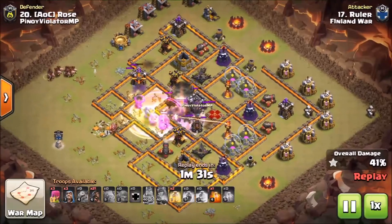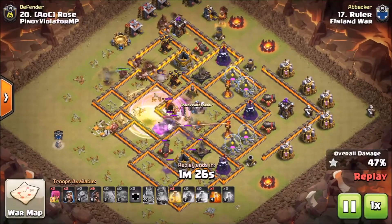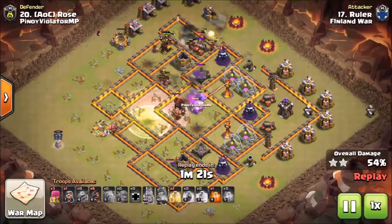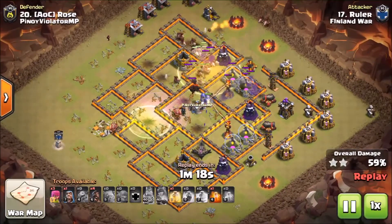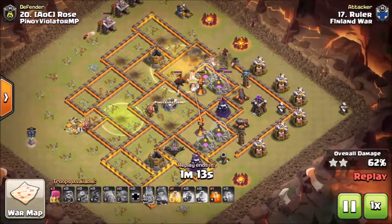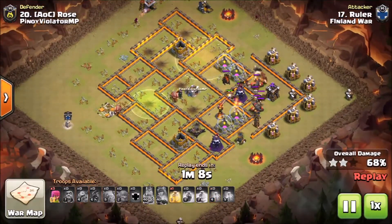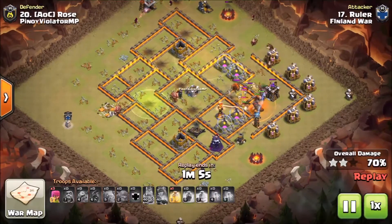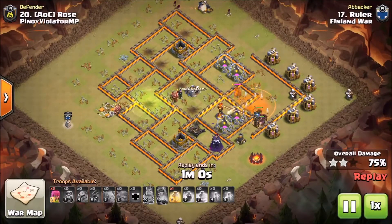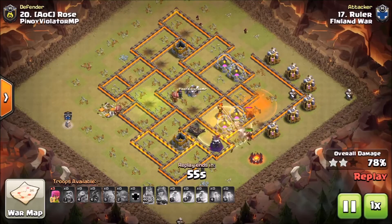He's got a good amount of defenses cleared, and the king goes straight in there for that defending queen, then he's safe to send his hogs in. He's carved out a really nice path — the hogs have nowhere to go besides on that ring of defenses on the outside. There are still two single inferno towers up, but because he has so many hogs he's able to overrun this base with no problem. The heal spell placements are also really good — he manages to cover a good amount of splash defense when he sets down his heals. He did save a poison for the back-end skeleton traps, and managed to save one of his heals for the back-end wizard tower and expo combo.